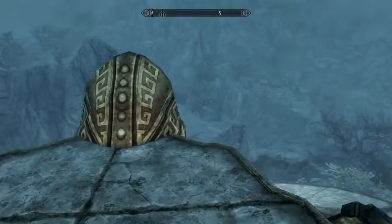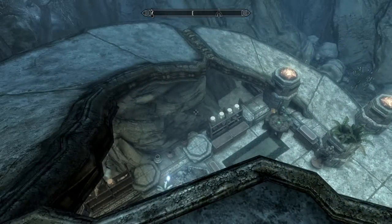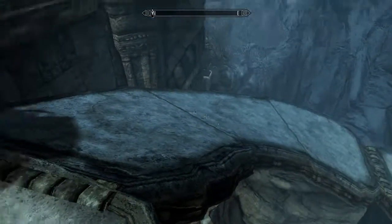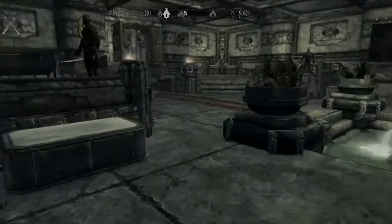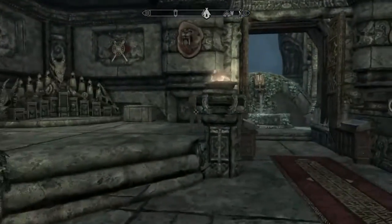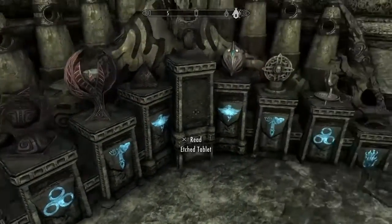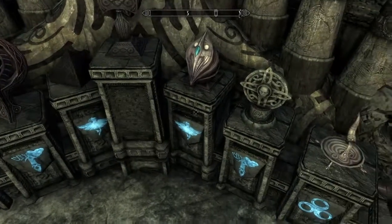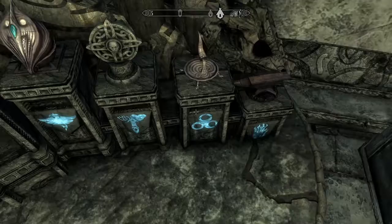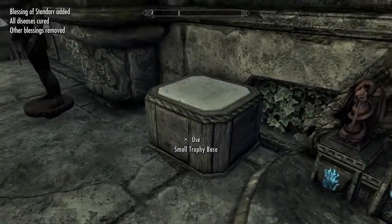I think the coolest part of this entire place was the shrines. The views are always nice, but the shrines definitely hit. As soon as you walk up on the shrines, they all light up. I thought that was really cool — they didn't have to do something like that, but I liked it. They don't do anything, and the etched tablet doesn't do anything either. But all the shrines work.